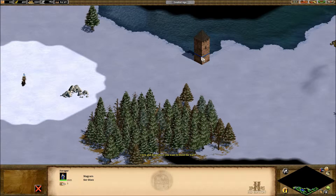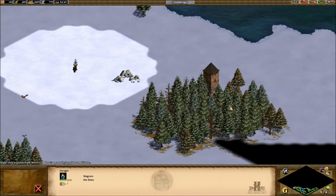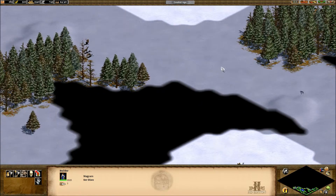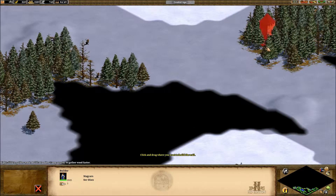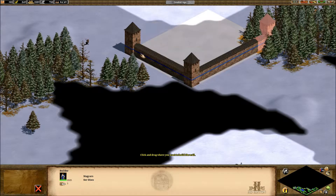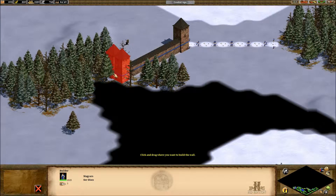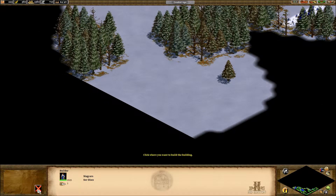I'm thinking the best place to make it is probably here, because the woods will help us complete the wall without using a ton of stone. So I think if we make a wall there, and then a wall connecting here — something like here, and then here to here. And then we can make another wall down here.